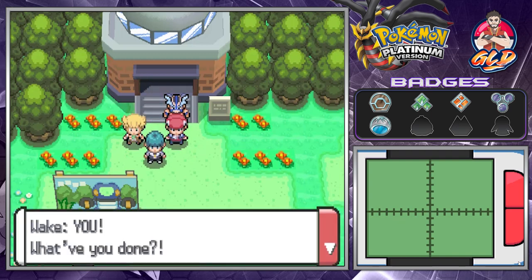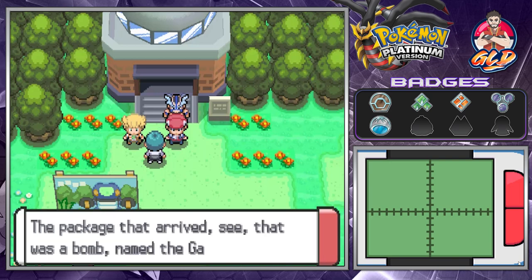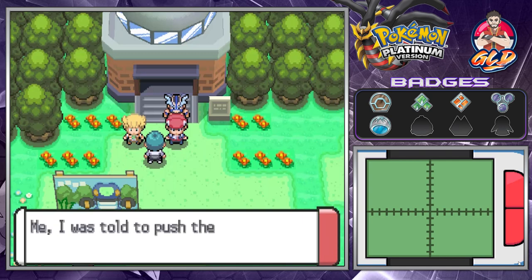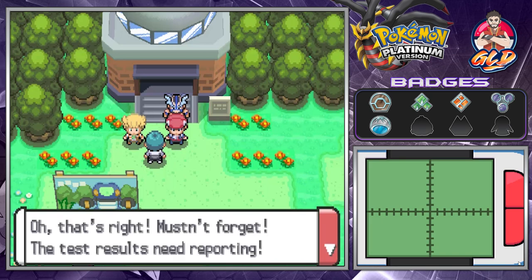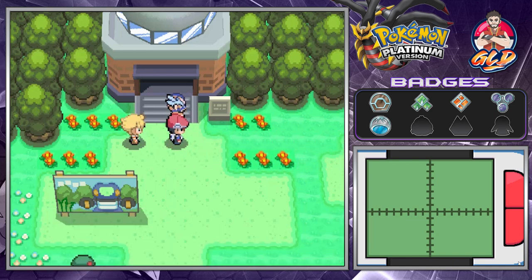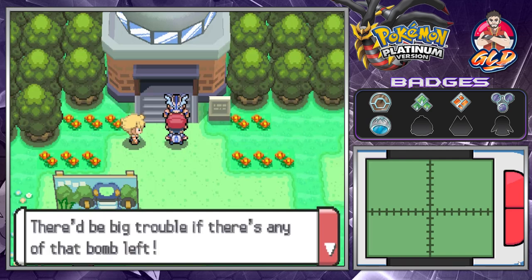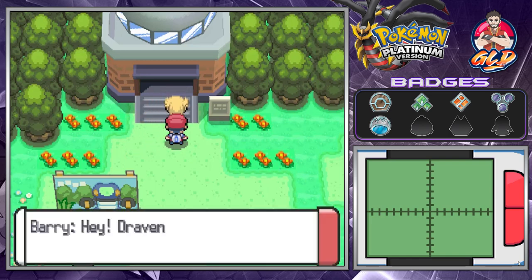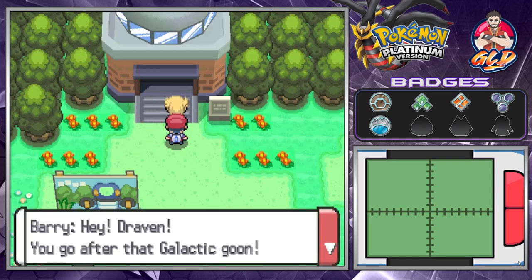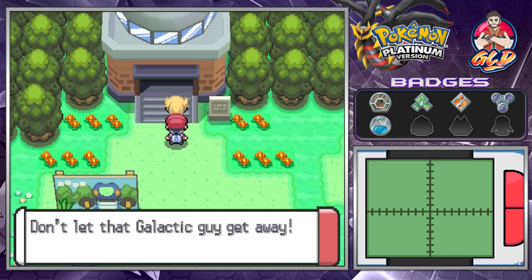A Team Galactic grunt says, 'Technically it wasn't me — the package that arrived was a bomb named the Galactic Bomb. I was told to push the button, so I did — poink.' Crasher Wake says the Great Marsh is invaluable and tells us not to follow him and not to let anyone in. Barry tells Draven to go after the Galactic goon while he stays with the master. Don't let that Galactic guy get away.